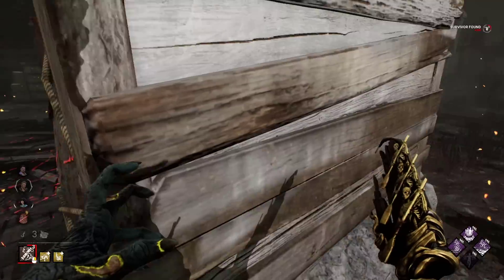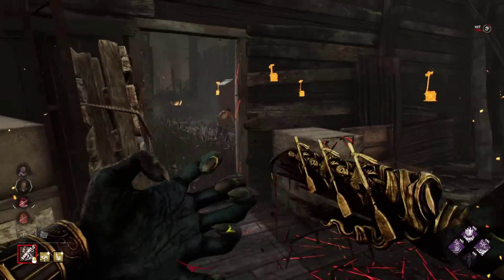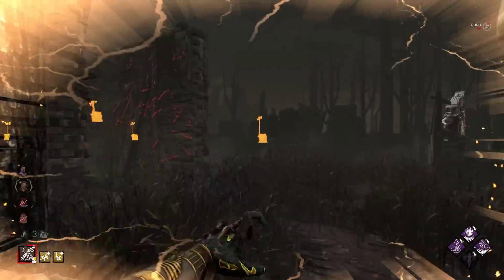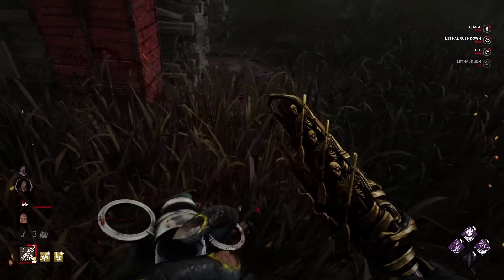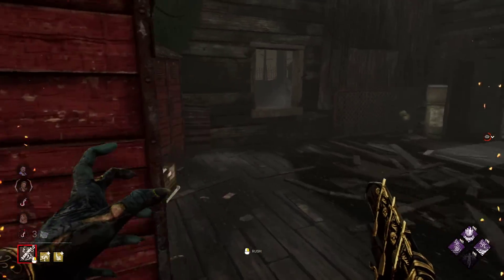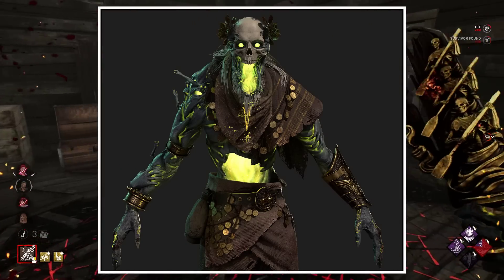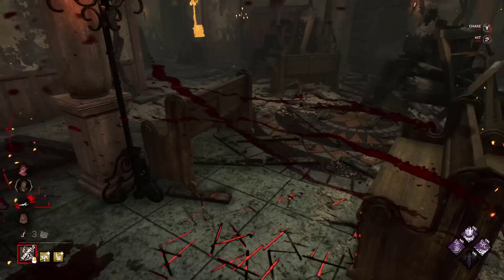First of all, I think the weapon should sound slightly different to give it a special touch. And I think the most impactful change they could do is to completely redo the Blight's voice to include souls crying in agony. This is supposed to be the Ferryman Chiron, and we can find a lot of faces all around his body, so giving him a similar voice to the Dredge would be amazing.